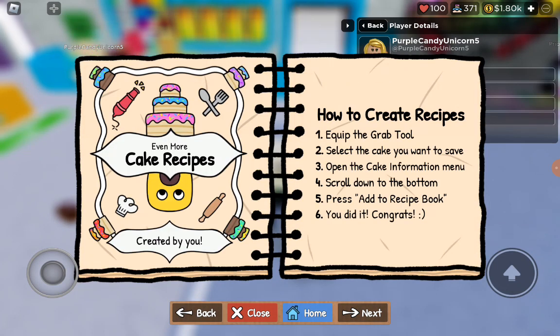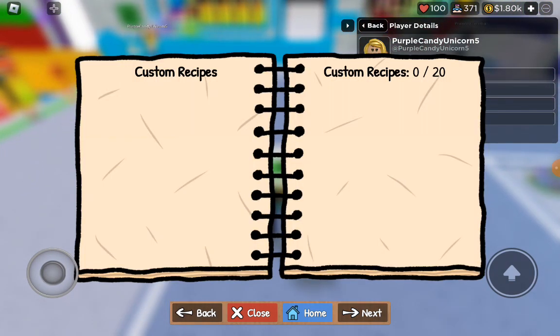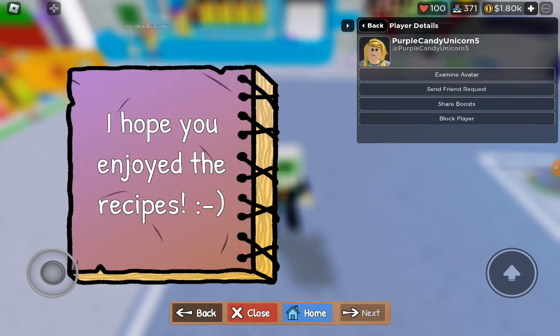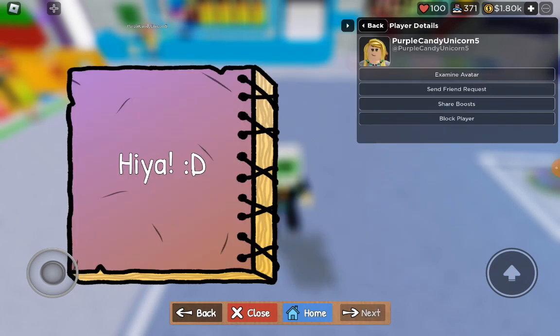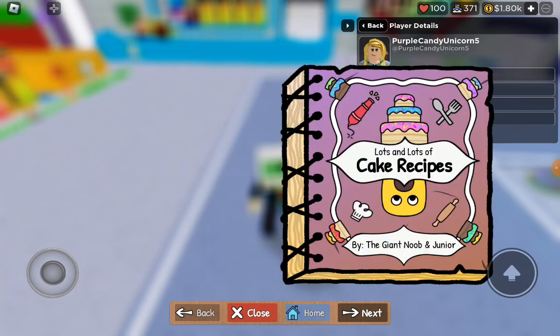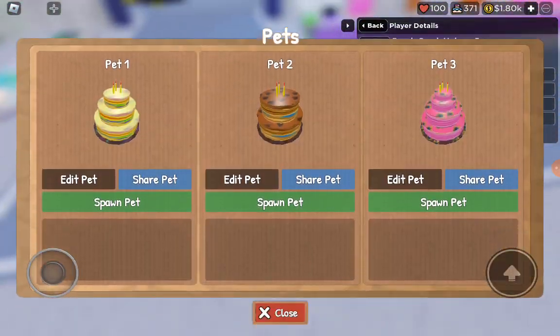How to create recipes: 1 — Equip the grab tool. 2 — Select the cake you want to save. 3 — Open the cake in the formation menu. 4 — Scroll down to the bottom. 5 — Press add to recipe book. 6 — You did it, congrats! Did you know you're the best? Thanks for reading. Have you found a secret recipe? You found it back in the book. I hope you enjoyed the recipes. Thanks for playing Make a Cake. That's cool. Close the book — whatever's in a nice book.